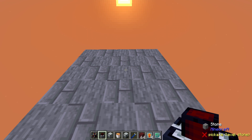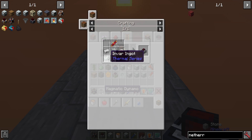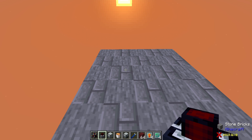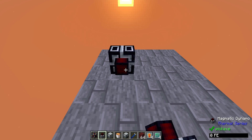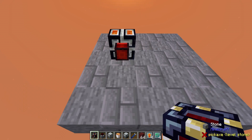Now, this is by no means the best power gen there is, but it's something that is relatively easy to set up, and that is using the Magmatic Dynamo. It does use a bit of Invar, so you have to have been able to make alloys at least, but it's very versatile. You can just set it down, then bucket in some lava, and instantly you've got power.